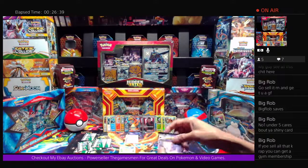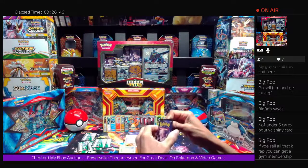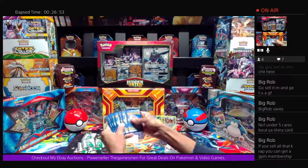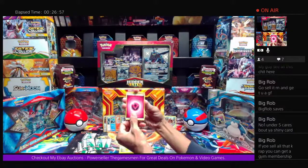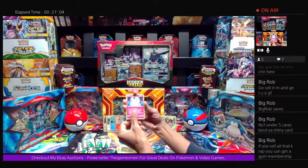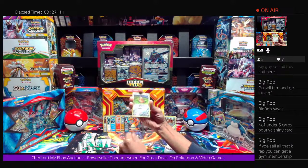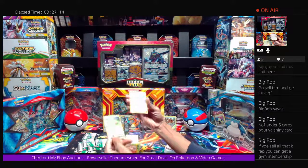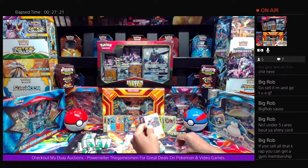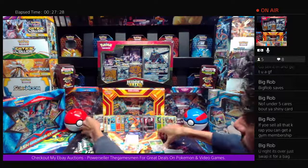Two more Mew packs from a Raichu box. Fairy-type Energy, Graveler, Farfetch'd, Brock's Grit Trainer, Kefari, Caterpie, Koffing, Paris the Crab, Charmander, Farfetch'd reverse holo — drumroll — and we got a Brock's Training holographic card! Another holo and another reverse. We'll get the trumpet going in Zion for that one.